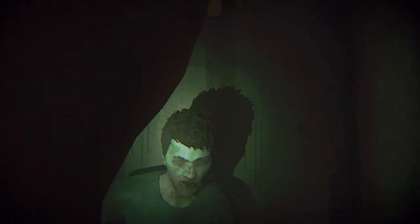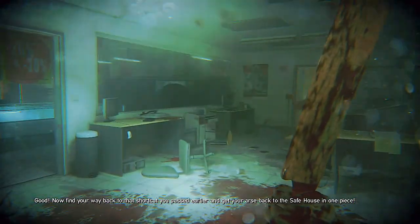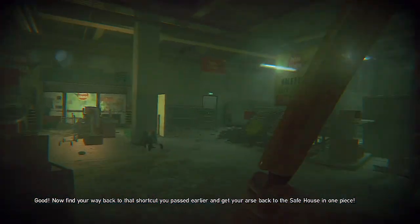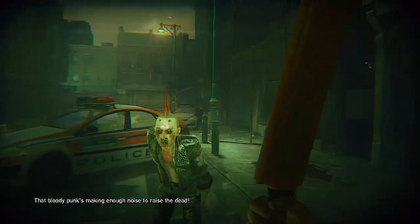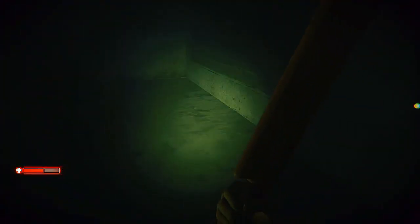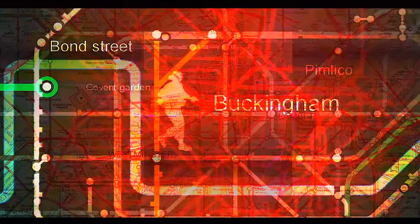I hate how the game scares you like that — I legit got scared. They're in here right now. Now, find your way back to that shortcut you passed earlier and get your ass back to the safe house in one piece. That bloody punk's making enough noise to raise the dead! Get out of there! I'm trying. Take shortcut. Phew! We made it safe, guys. I thought we were gonna die there for a sec.